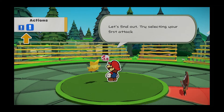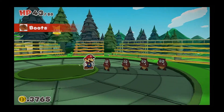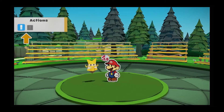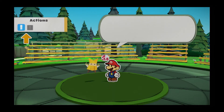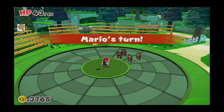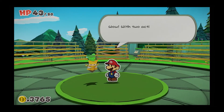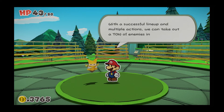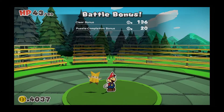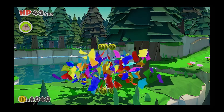We got two attacks in this one turn? Try selecting your first attack now. Boots, let's go. Mario's turn. Yeah buddy. We've still got an action left. Second attack time — we don't want boots though, we want hammer this time. Here we go. There we go — smashing those Goombas. You're almost unstoppable with two actions. You know it, Olivia — I'm all over this. Give me those coins. 272 — not bad. We're over 4,000 now.